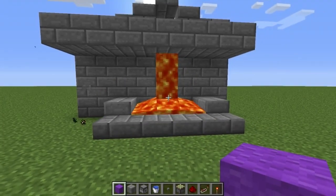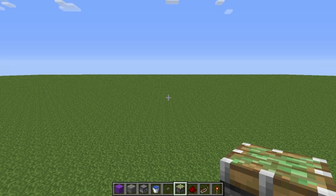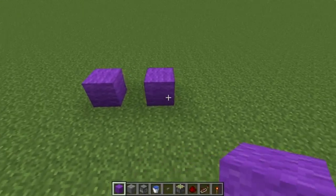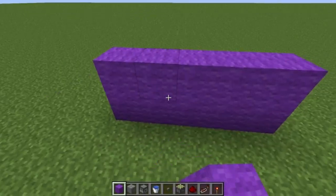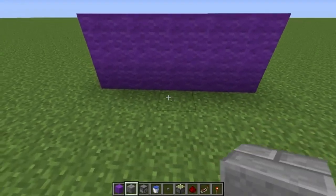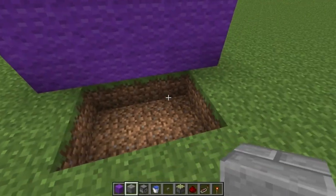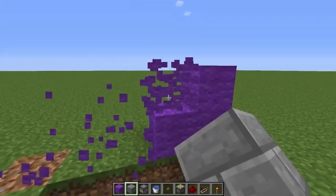All that being said, let's get going. Let's build this thing. To get started, we're going to pick the spot where you want your fountain's well. So, let's say you're gonna put it up against a wall, for example. Dig a hole two long and three wide, and make it two deep, like so.